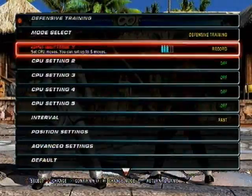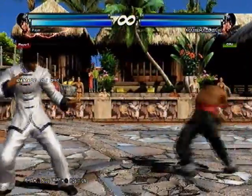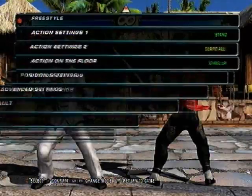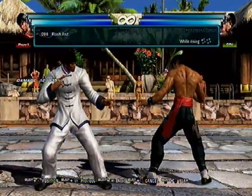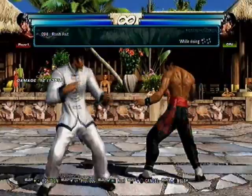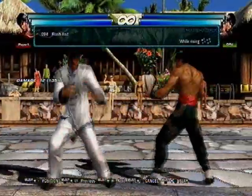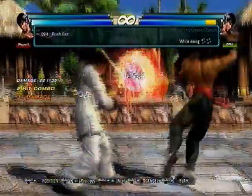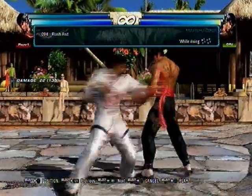Dragontail will beat every option, so best thing to do is just take the hit. The first hit is like negative 6-7 — safe. You can DSS it for even less negative frames. Second hit is launch punishable and it's high, so it's unsafe. But this is a natural combo, so if you recognize you can hit it, just go ahead — it's pseudo hit-confirmable. If you delay it too long they can block, but with a little delay to see if it connects, it is guaranteed.